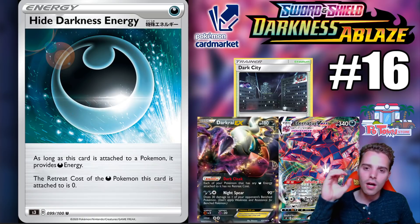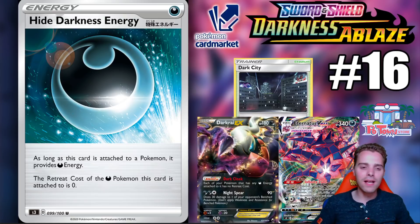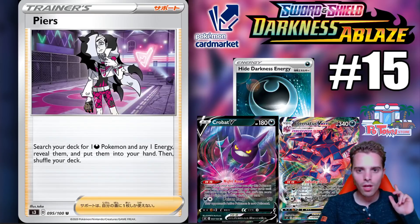At number 16 — the Hyper Darkness Energy. If you have this attached to one of your darkness Pokemon, the retreat cost becomes zero. Having zero retreat cost in TCG is always very good — we've seen this with Dark City and Dark Raikan back in Dark Explorers, which dominated the World Championships two years in a row. Eternatus VMAX, probably one of the best cards in the set, has a three retreat cost, so having the Hyper Darkness Energy to provide free retreat is very valuable. Also, the more special energies released, the better Giratina's Dimension Breach becomes.